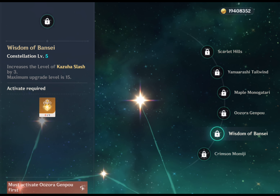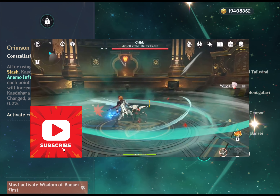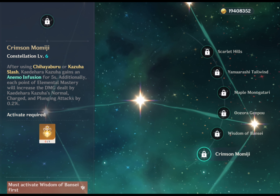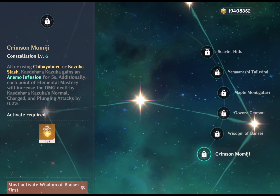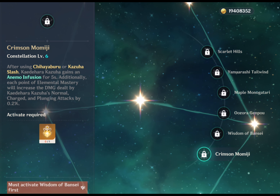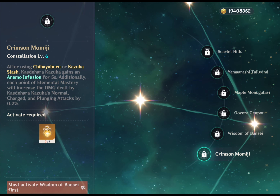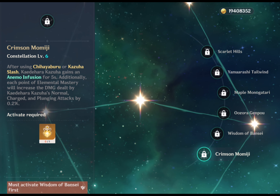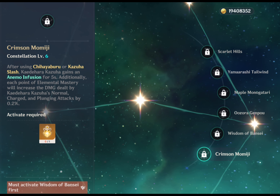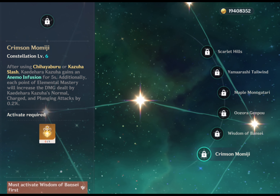His C5 increases his elemental burst level by 3. His C6, Crimson Momiji: after using elemental skill or elemental burst, Kazuha gains an Anemo infusion for 5 seconds. Additionally, each point of elemental mastery will increase the damage dealt by Kazuha's normal, charged and plunging attacks by 0.2%. C6 Kazuha can take on the main DPS role with ease — his constellation will keep infusing his sword with the Anemo element, giving him the ability to deal even further damage. Importantly, this constellation doesn't take his EM build away from him, so C6 Kazuha can still be fully built on elemental mastery and inflict significant damage.